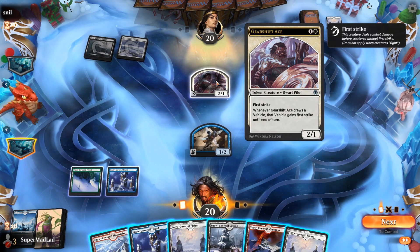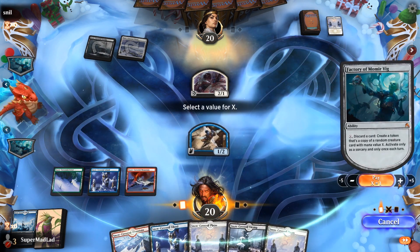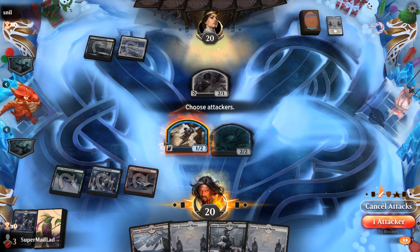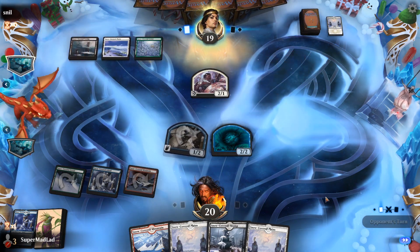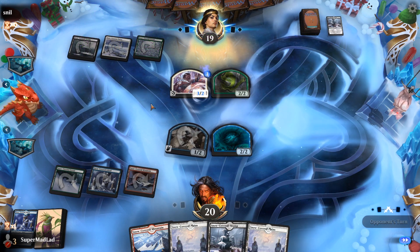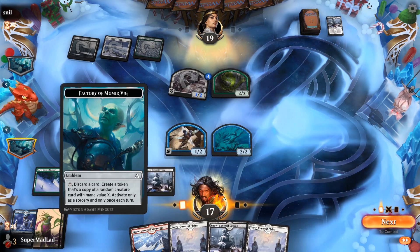That is a 2/1 with first strike, so I want to get aggressive here being on the play. I think I'm going to try for a three drop that can block our opponent's creature. Other merfolk get +1/+1 — it could have text, again, but probably unlikely. So not quite hitting the blocker here. They get an Ooze — that's not a good one. I think Ooze has to attack in order to give the counter to their creature, so we've got that going for us at the very least.